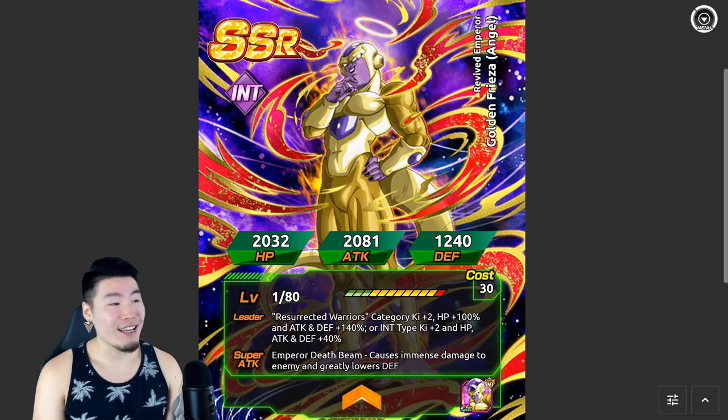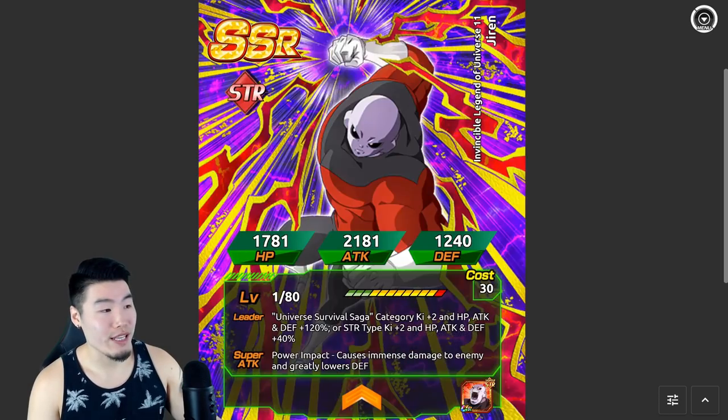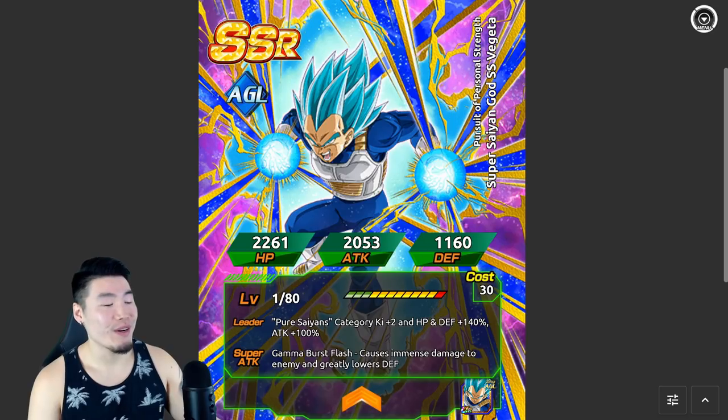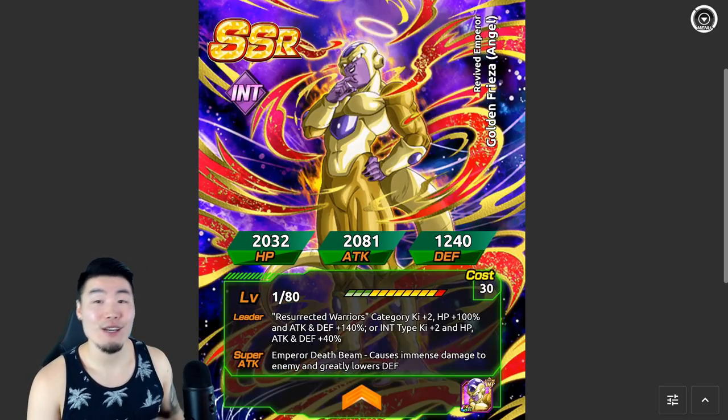That's pretty much it, guys. That is my prediction for this banner. Let me do a quick recap: Super Saiyan Blue Kaioken Goku as the main featured, and then Tech Hit, STR Jiren, INT UI Goku, SSB Evolution Vegeta, MVP 17, and INT Golden Frieza.